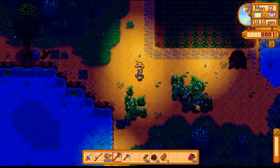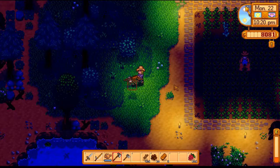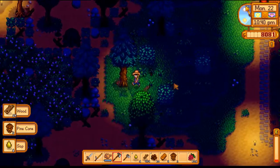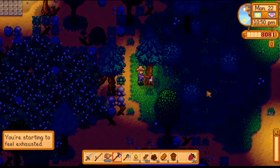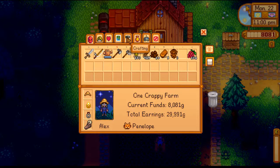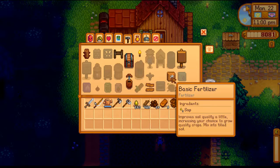I'm going to take this sap out and make more fertilizer. We can make a tap or two, which is going to be pretty good. We need the copper bars for it though, so I don't want to use those just yet. We're going to want to make a tapper at some point soon — you use that for getting stuff out of trees, like sap or maple syrup.